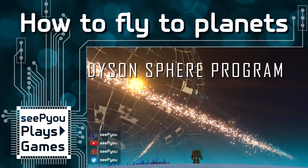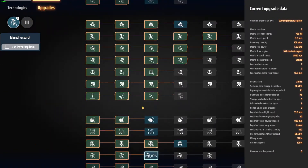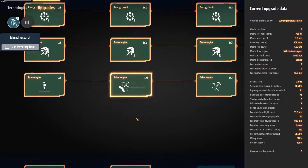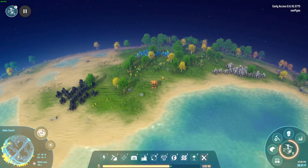So how do you get to another planet? That's a combination of technology and skill and reading your instrumentation. First of all, technology upgrades, second grouping, all the way to the bottom: Drive Engine 2. This allows you to enter sail mode. In sail mode, your ship will orbit the planet.